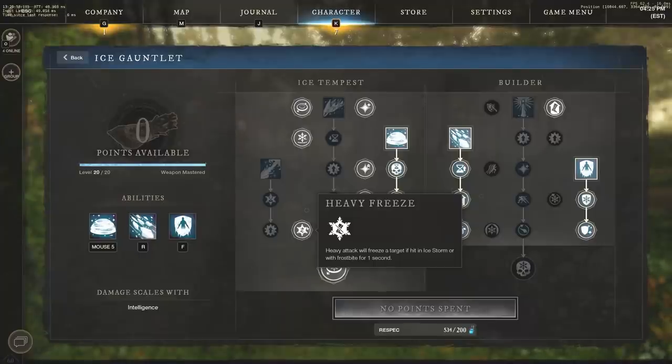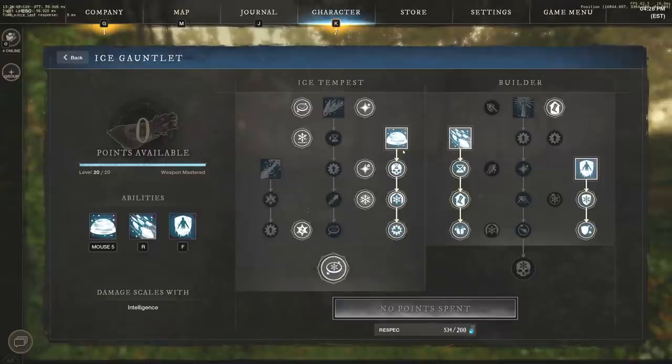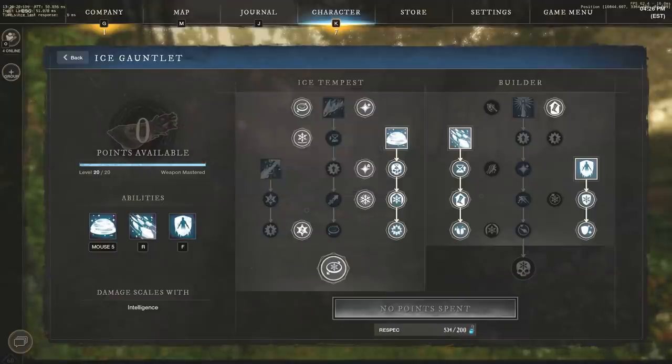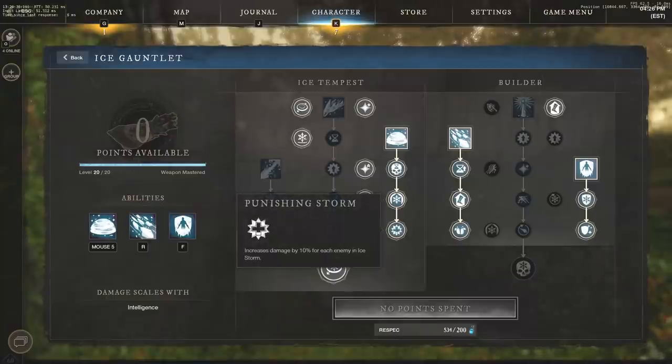Heavy Freeze is one of the main reasons the Ice Gauntlet is so strong right now. Moving to Ice Storm — this is an obvious one to take all three passives. It's a ranged attack dealing 17% weapon damage every 0.25 seconds and slows enemies within a 5-meter radius frosted area: 25% slow, 20-meter range, 5-second duration. Weakening Gust increases incoming damage by 10% for 3 seconds to enemies in Ice Storm below 50% health. Ice Storm mana cost is decreased by 80% at full mana. Punishing Storm increases damage by 10% for each enemy in Ice Storm — and there may be no max, so imagine War or Outpost Rush with 10-15 enemies clumped together.